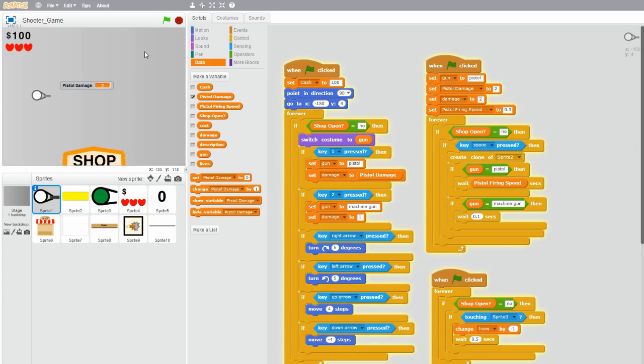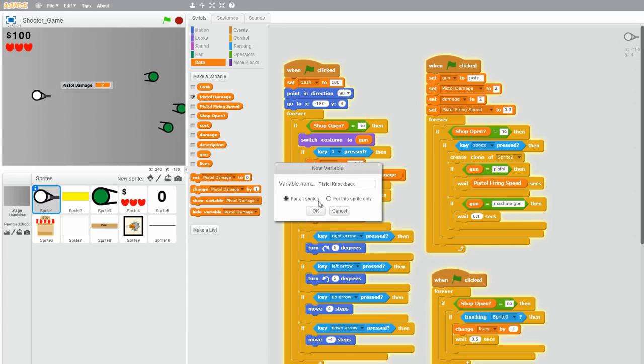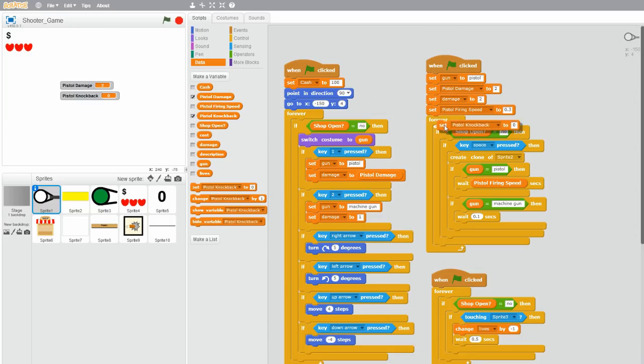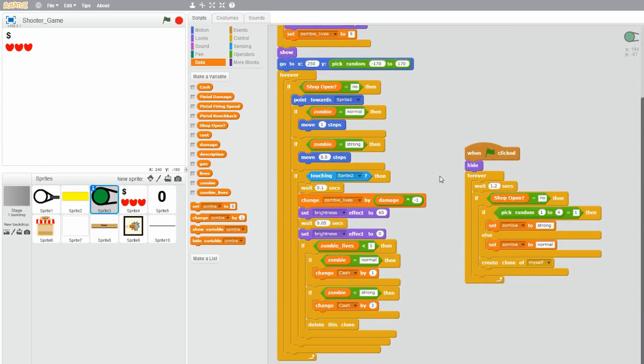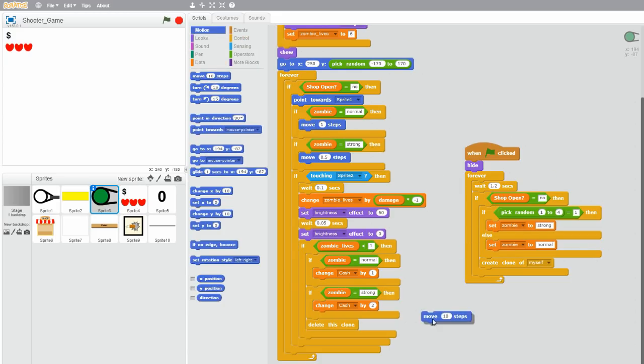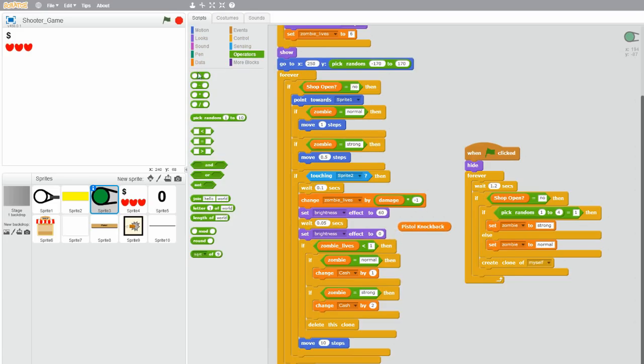Now we want the pistol knockback upgrade to work. Let's first create a variable and name it pistol knockback, then click OK. Let's set that to 0 when the green flag is clicked. Now go to your zombie sprite — we want the zombie to move back a number of steps based on the bullet's knockback. Go to Motion and grab a move 10 steps block, drag it in after the if-zombie-lives-less-than-1 check. Grab pistol knockback, a multiplication operator, type negative 1, put pistol knockback in there, and drag that into the move steps block. So after the zombie touches the bullet and takes damage, it moves pistol knockback times negative 1 steps.